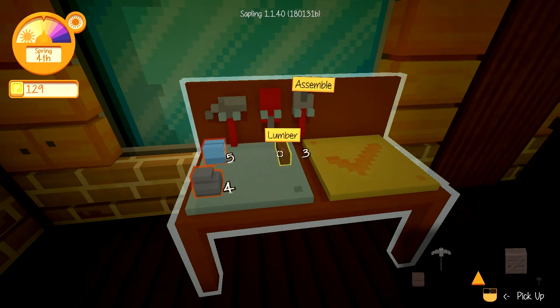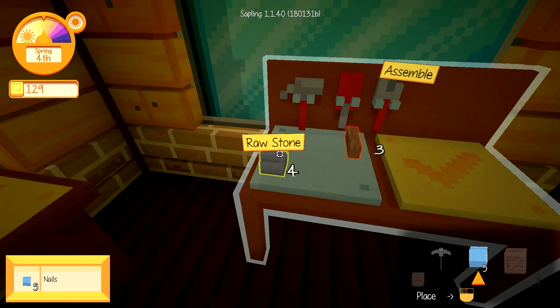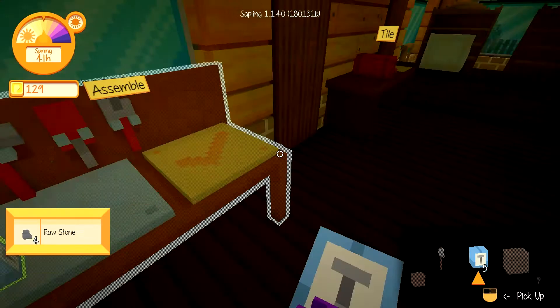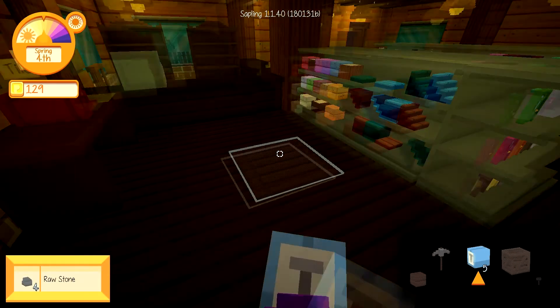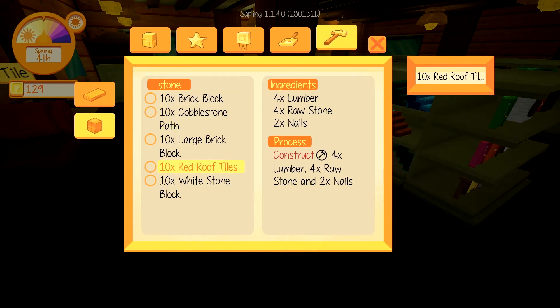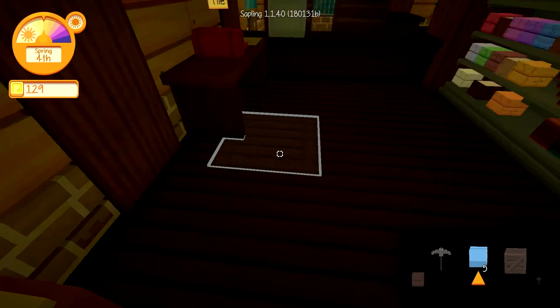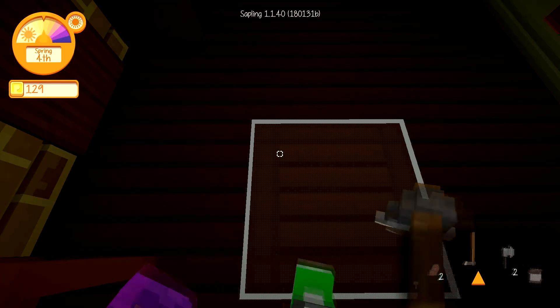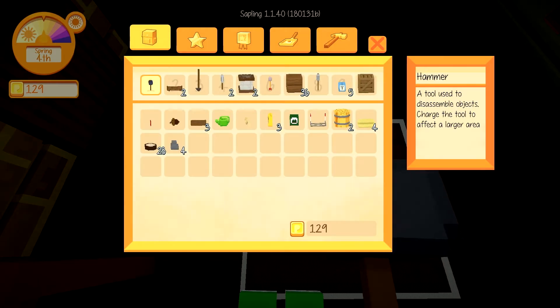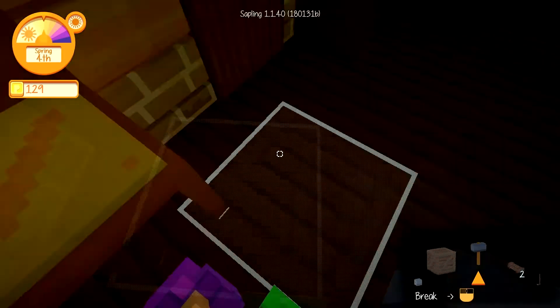That still doesn't work. Still trying to work out how to make this roof tile. Four lumber, four stone and two nails. Do I have all that? I think I still have all that. Oh, I'm missing one now.